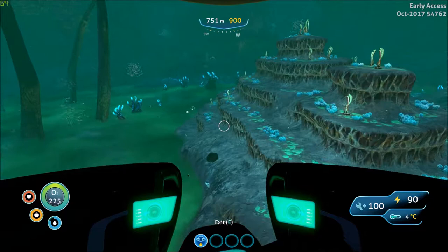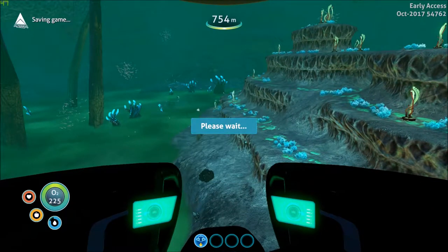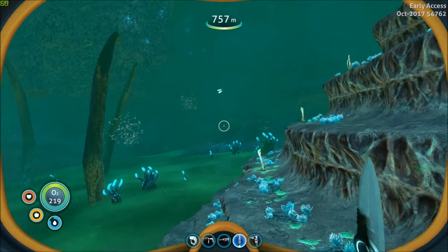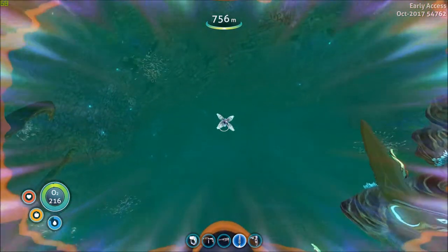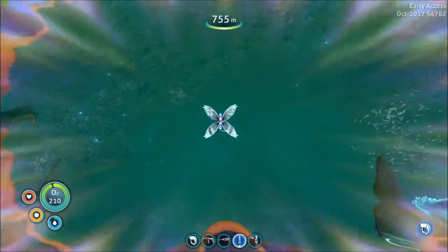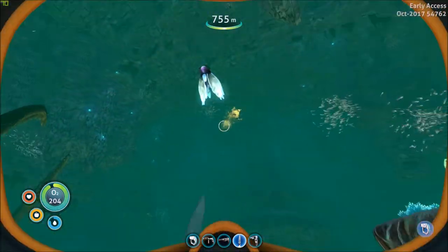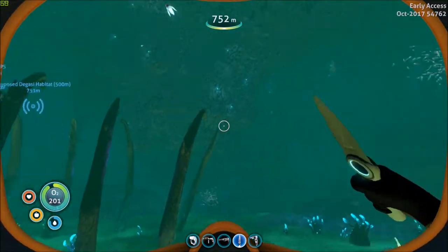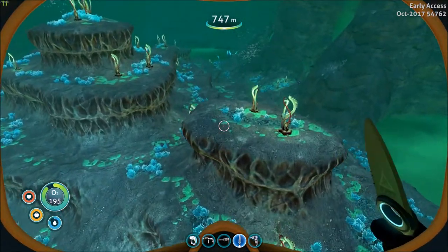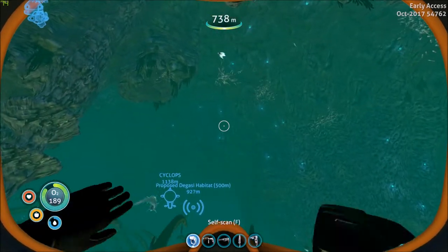Oh shit, there's one right there! I'm going to save and have this happen to me. Let me get my knife out. 'It is your primary directive to swim closer to that beautiful creature.' Swim closer. I don't know why I wasn't able to swim away from it — maybe because I don't have a stasis rifle or something. Where did it go? Let me see if I can scan it.